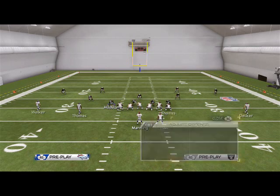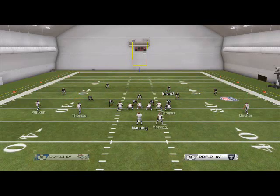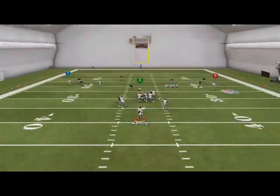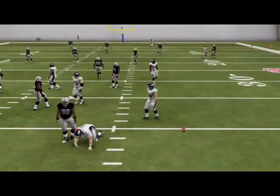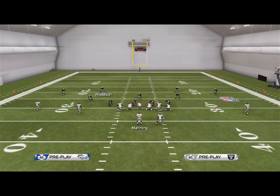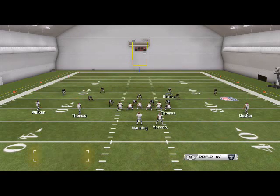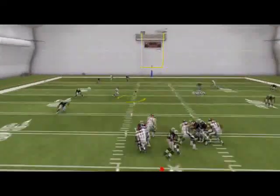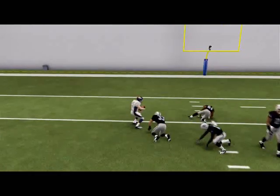What about Cover 3 when they purple the outside guys — because that's what everyone's been doing? This passing concept still works. It's the same vertical stretch. You can see the yellow defenders cannot hang with it. And obviously that's why we have the quick drag — if there's heavy pressure coming, we have that just in case. So even with a makeshift Cover 3 with purples, the crossing concept still works because of the vertical stretches we're creating.